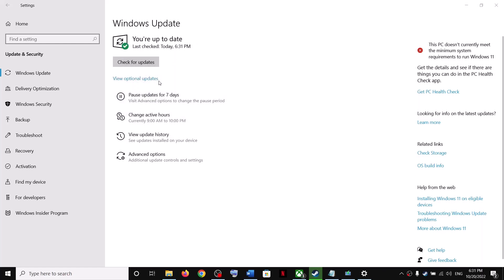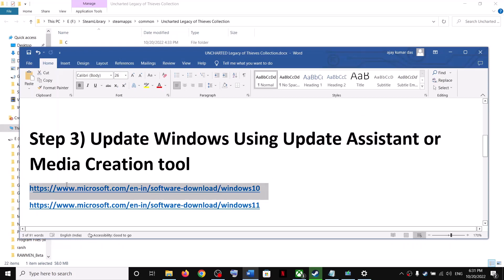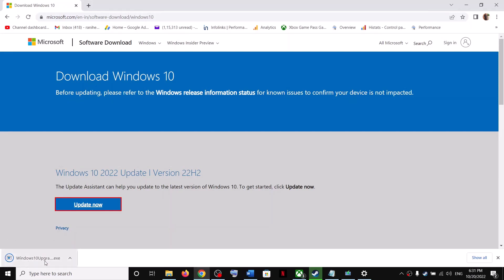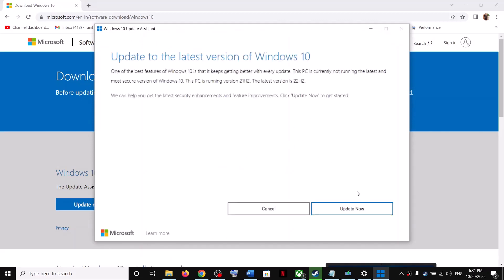It is important to install the latest update before launching the game. If you face any problem updating Windows, you can use the Update Assistant. For Windows 10, go to the website linked in the video description, click 'Update Now', and run the exe file. Click Yes to allow it. If there is any pending update, it will notify you — click 'Update Now' to install. The latest version currently is 22H2.